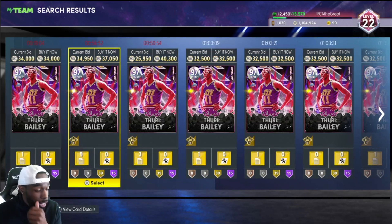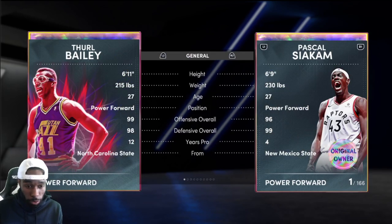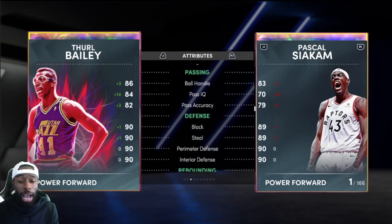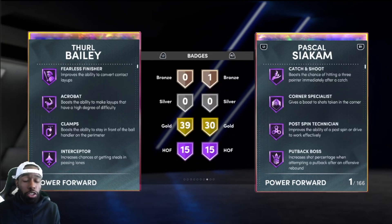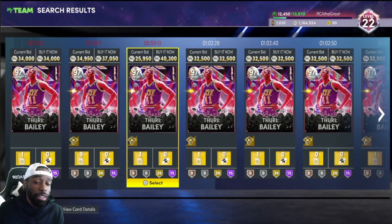Next up: Taurean Prince Galaxy Opal evo version — very nice. He does have a Twitter poll going on and I think Cedric Maxwell is actually winning, but Taurean Prince is an amazing card going for less than 30k MT — you can find him around 25k. He's six foot eleven at small forward with a shifty dribble style, 99 offense, 98 defense. The only issue is you can't upgrade his badges, but out of the box he's pretty much like having a Giannis Antetokounmpo on your team who can shoot better and move better with the ball. He's worth every bit of the MT he costs and is definitely a card you should be looking at picking up on days like this when prices crash due to new content.